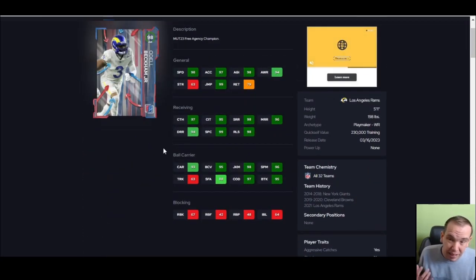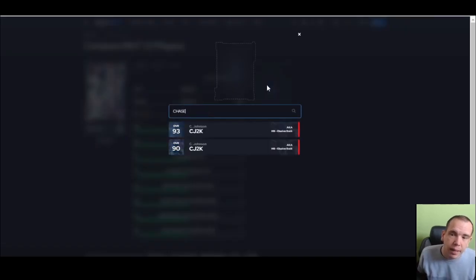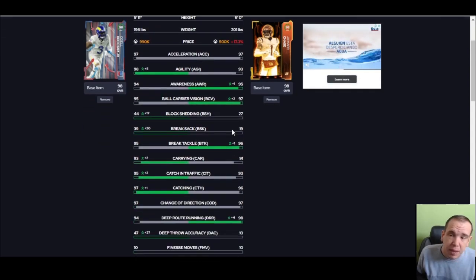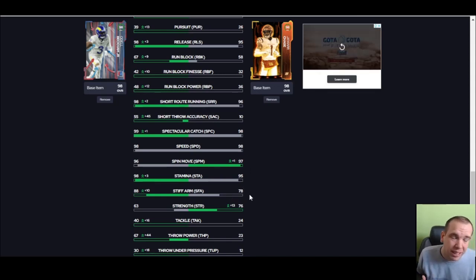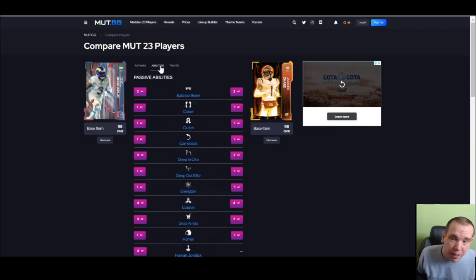I do want to compare him to somebody — he's comparable to a Ja'Marr Chase kind of level. They're similar size and similar speed, so between these guys it's almost a coin flip. He's going to be better than Justin Jefferson, and the difference between him and Ja'Marr is the AP setup — he gets Route Technician for zero AP, which I love.